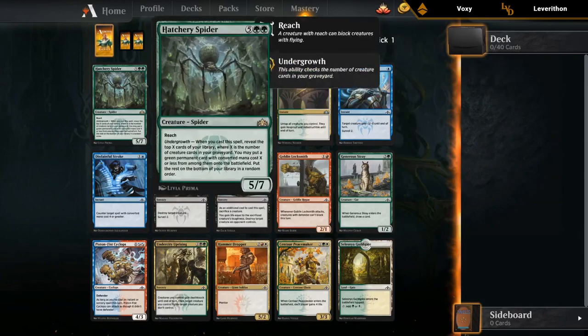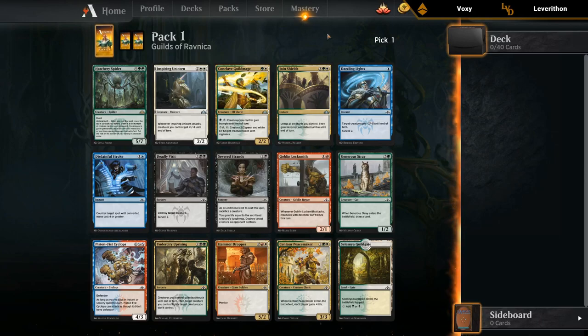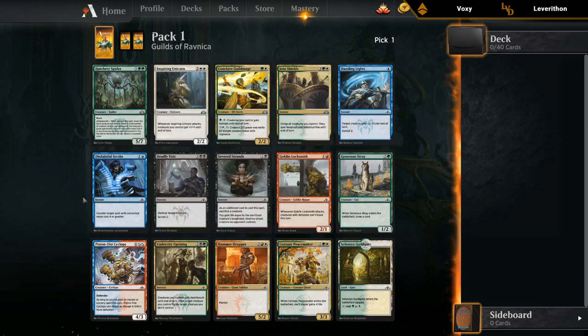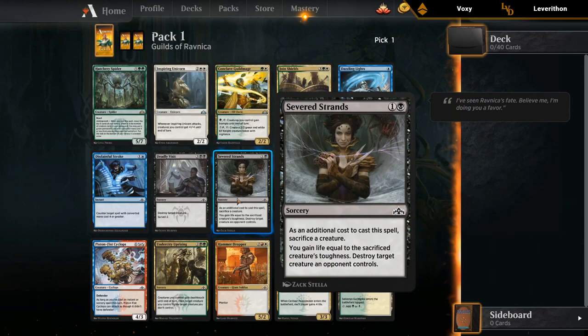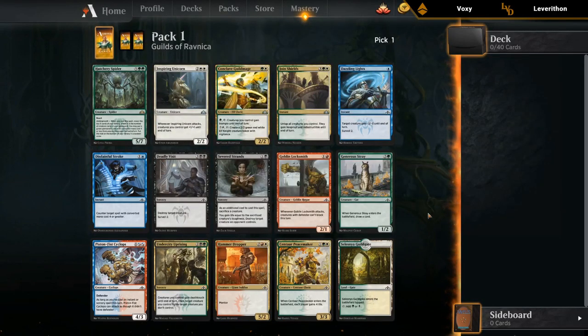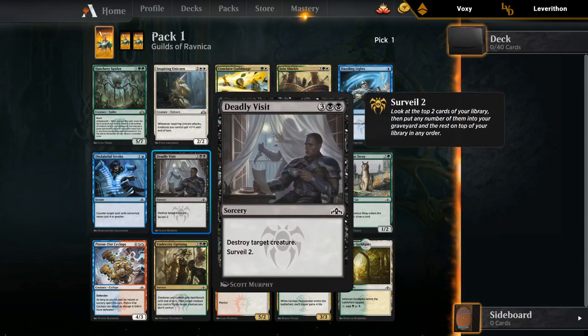Pack one, pick one. Not a huge fan of Hatchery Spider. Unicorn is serviceable in both white decks. Guild Mage is pretty good in the Celestia deck. But I mostly have my eye on Deadly Visit as a great removal spell for either Golgari or Dimir. Being able to surveil two and get rid of extra lands is great. And we can hope to wheel Generous Stray if we want to go Golgari, or Severed Strands. For Dimir there's a Disdainful Stroke or Dazzling Lights, and of course a Severed Strands. So let's start with a nice removal spell.